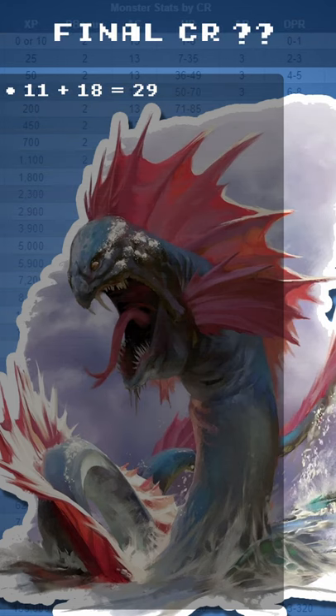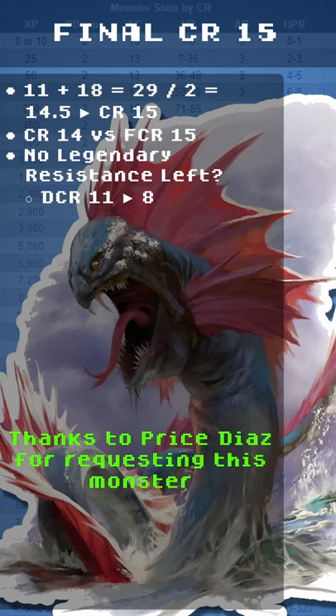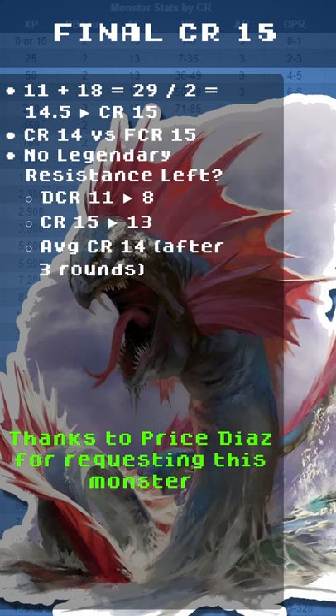The FCR comes from DCR 11 plus OCR 18, which equals 29. Averaged out we get 14.5 — rounding up, that's a CR 15. There are 14 and we found a 15; with no Legendary Resistance left, DCR 11 drops to 8, CR 15 to 13, and the average CR is 14.